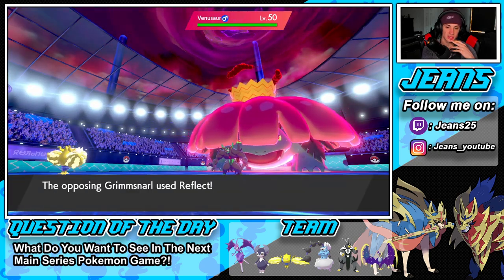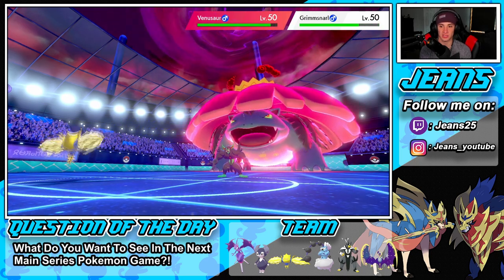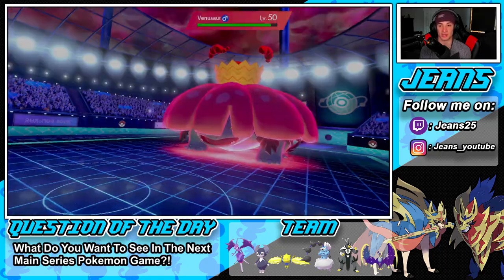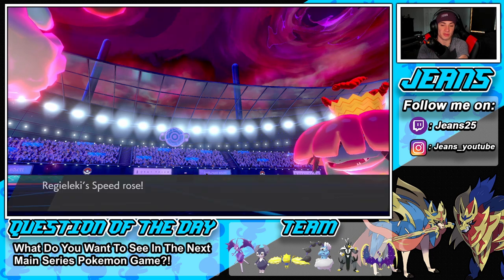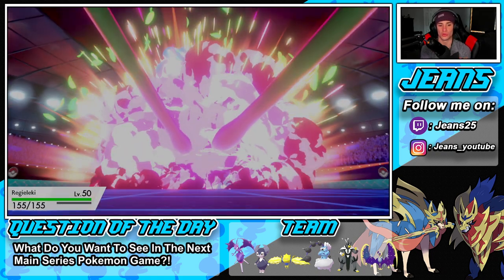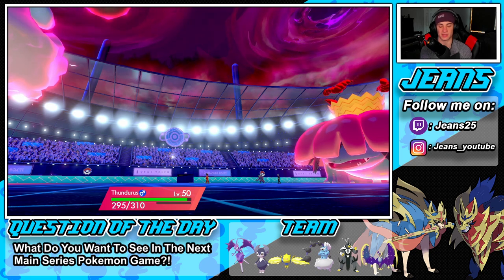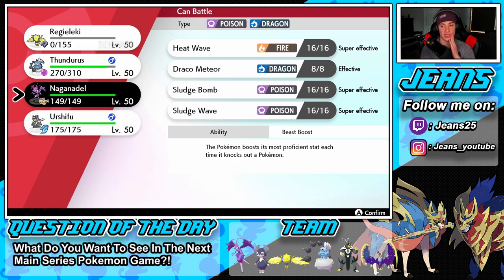No KO on Venusaur but decent damage, and we have the speed advantage for next turn — that's a lovely speed boost. Venusaur goes and I'm deciding whether to hit Rillaboom or not. I'll go Violent Lash over on Rillaboom — fine turn for me. Venusaur shows its Life Orb; I'm going to bring in Naganadel and save Urshifu for later. I'll choice into Sludge Bomb over on Venusaur — that should be able to pick up a KO.